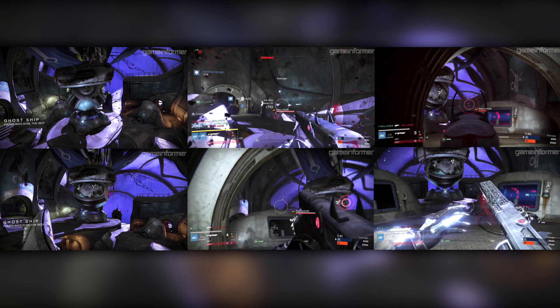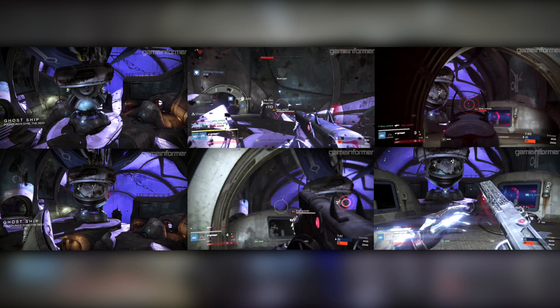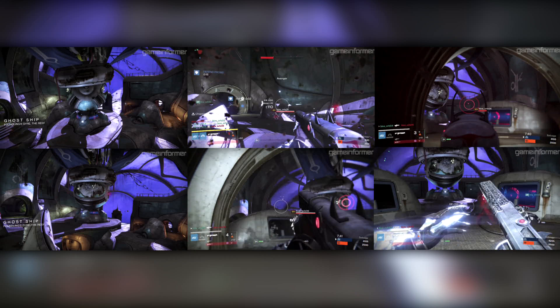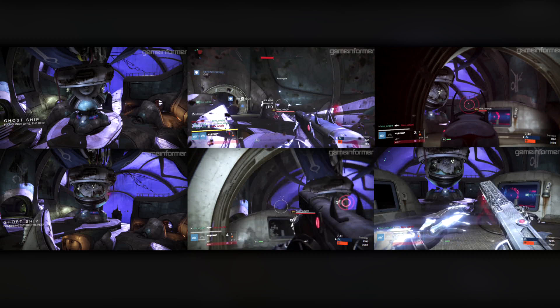Now the next four are brand new, and we got our first bits of gameplay on them today. Unfortunately, due to copyright reasons, I can only post screenshots, but feel free to check out the Game Informer article to see the full 30-second clips of each map. So this here is Ghost Ship. It's set in the reef, it's the smallest map in the Taken King, and has a symmetric layout, but one side of the ship has been torn open by a Hive attack. Bungie says that Ghost Ship features some low gravity effects, so dead Guardians and other objects will slowly float away. We also got a look at what appears to be a new exotic shotgun from Tex Mechanica, as well as the new exotic Hunter gauntlets.